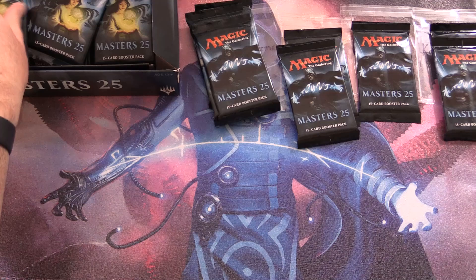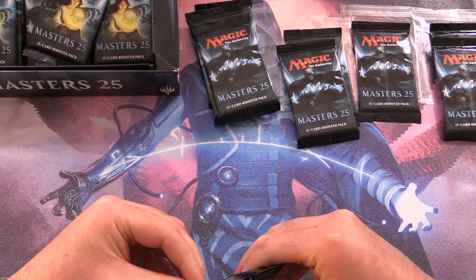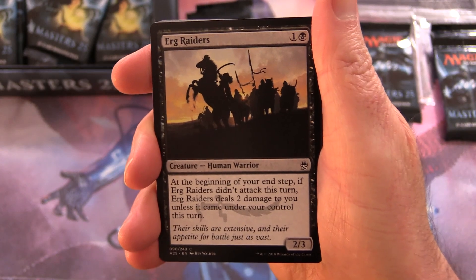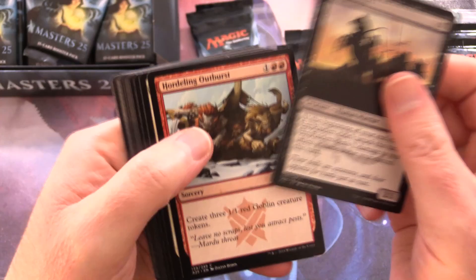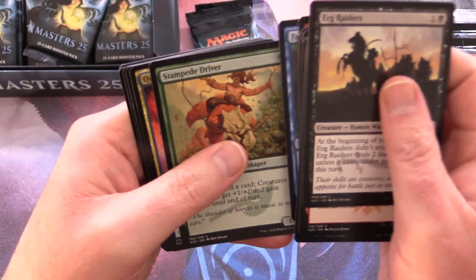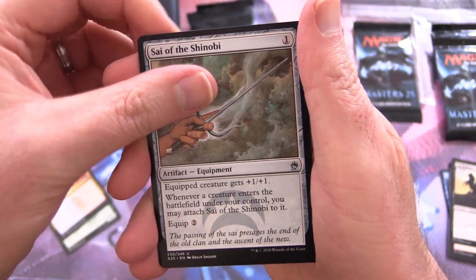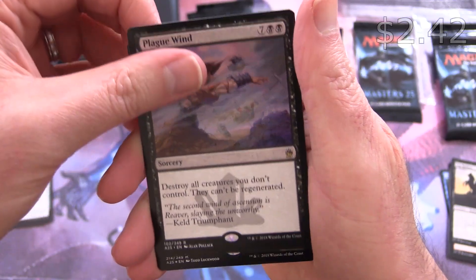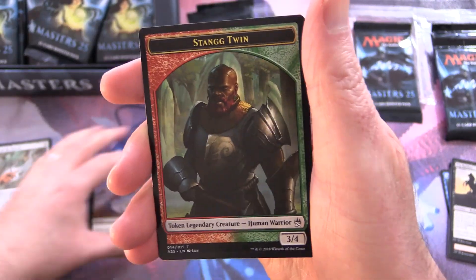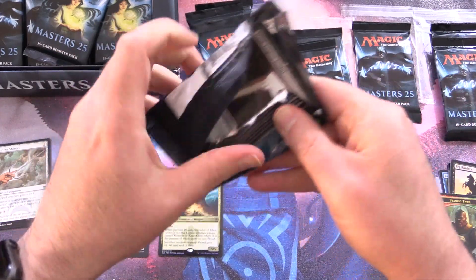Let's get cracking. We'll start off with a pack for the channel. Masters 25 came out in 2018 — hard to believe this set is now over five years old. It is a reprint set, so there is a bunch of value in the common slot. We have Stampede Driver, Quicksilver Dagger, Psy of the Shinobi, and Plague Wind for the rare. Followed by a Foil Prosh Skyraider of Kermythic, and a Stang Twin token. Anyone remember that card?